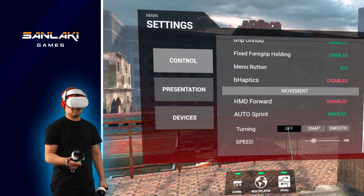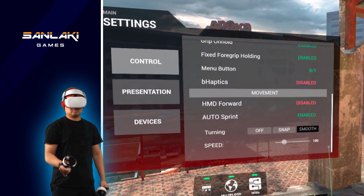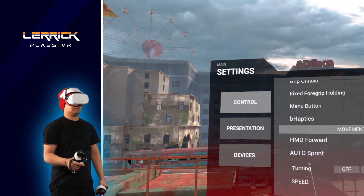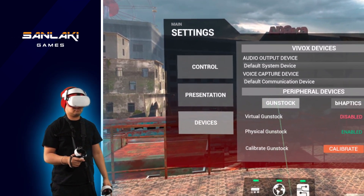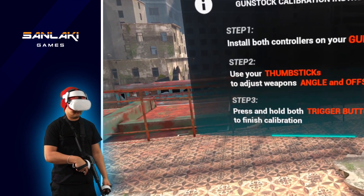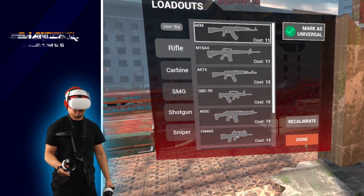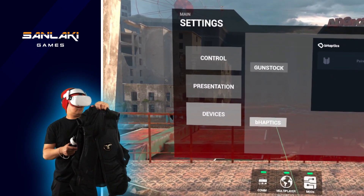Next is turning. If you don't have your VR legs yet, I recommend setting it off. Personally, I set it to 180 speed. The next part I want to show is the gun stock and bHaptics menu. If you're using a gun stock like myself, this is where you calibrate. And if you have a bHaptics device, you can enable them here.